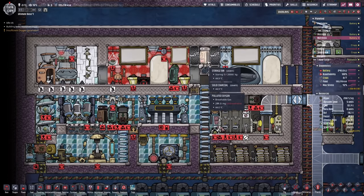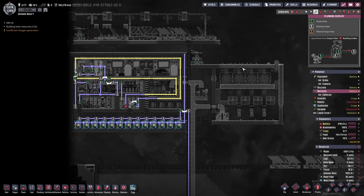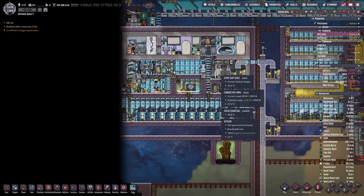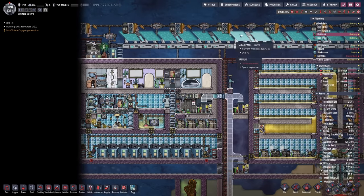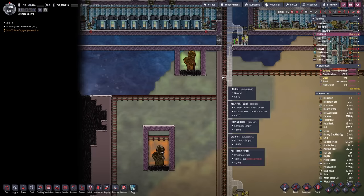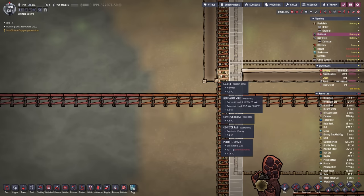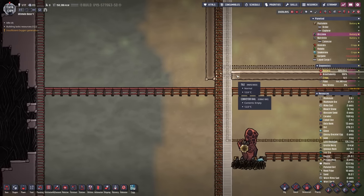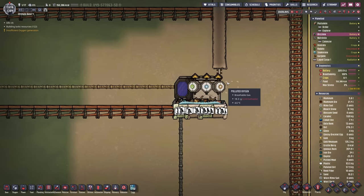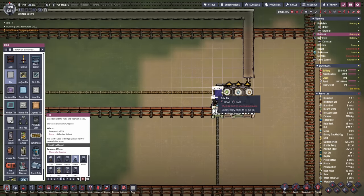All I need is a little bit of Oxalite in order to get things started. I also already have the cooling loop in place, and we also need some super coolant, but we can send everything over from the main planetoid. My big issue right now was to get the Oxalite over to the third planetoid.